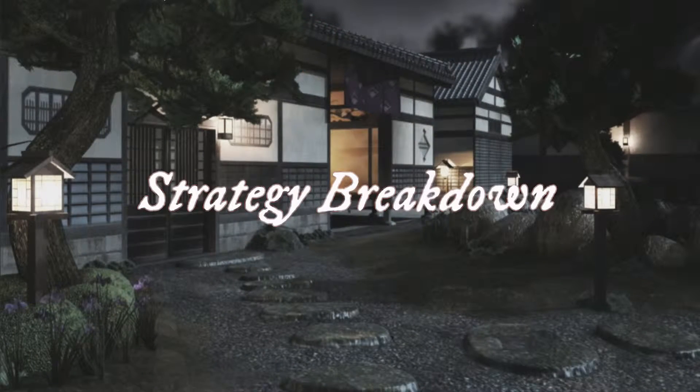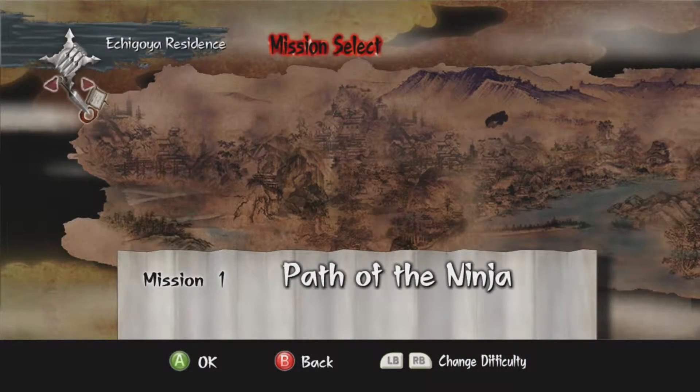Mission 1 is a somewhat technical level. The key thing here is to not draw your sword until after knocking out the first guard.